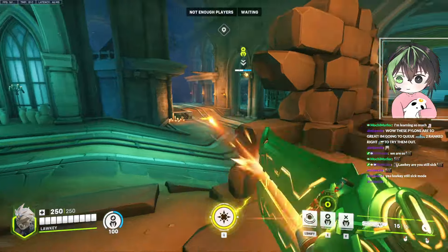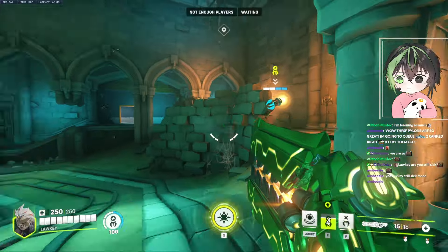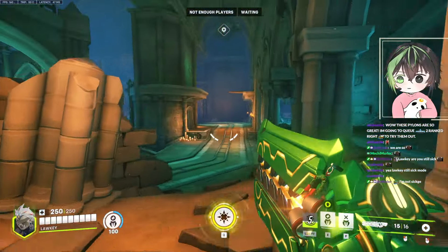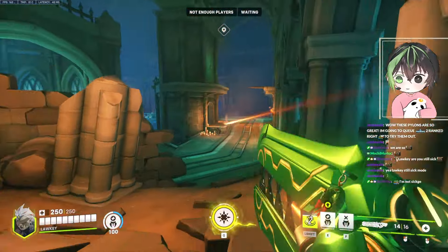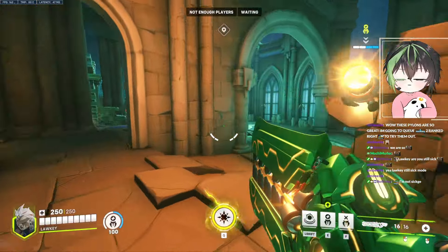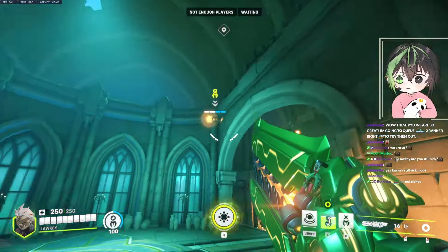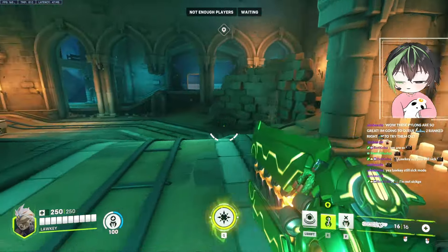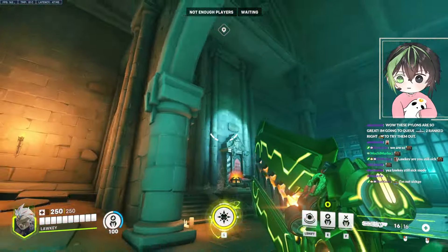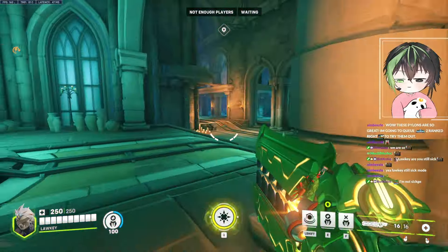If they push too far in from this side, a good pylon is here — it gets your team here and heals from here too. So if you want to take an off-angle with your DPS and stuff, you can just sit here and be safe. If they're pushing in way too much, just put it on top. I like to put it on the left board just cause they really need to push out more — so they have to risk it.